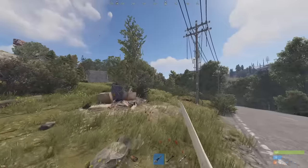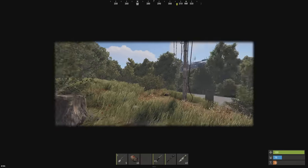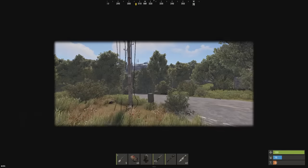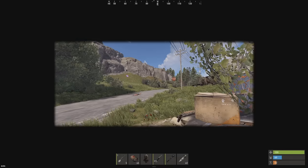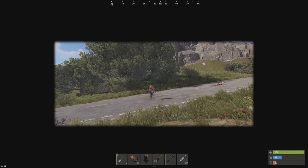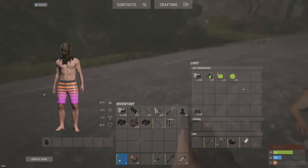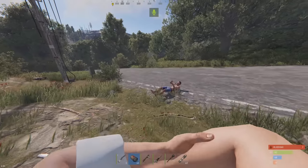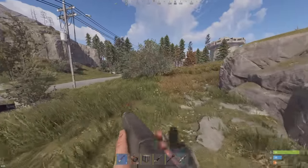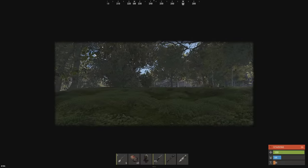Crate mode activated - right next to these barrels. The only bad thing is you can't have a weapon out with this on, so I'm gonna have to switch and then take the gun out. Now we just sit here looking like a crate and wait for the loot to come to us. Here's someone - it worked, it worked so well!